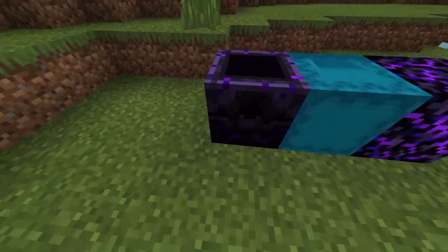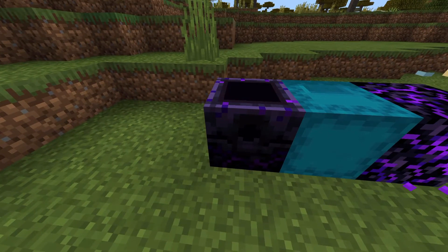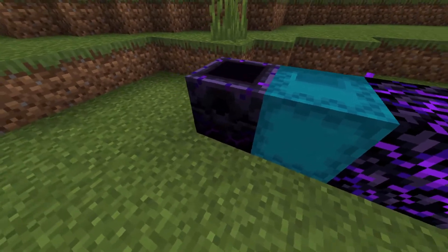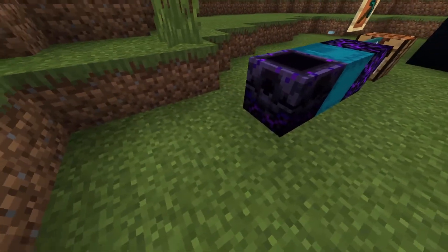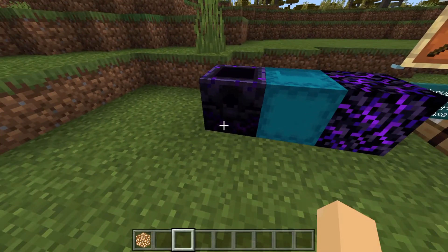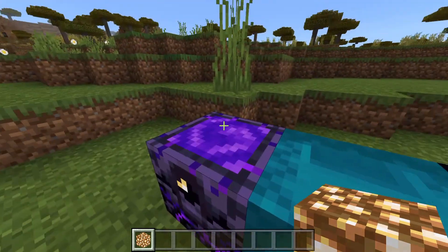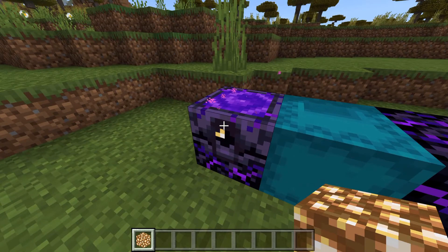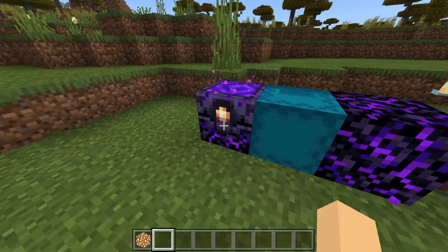Over here, this is one of the more interesting blocks that was added in the update — the respawn anchor. What makes this block so interesting is that right now you can see it has a black square on the top and these really cool sides. If we take glowstone and add it, it starts to get the texture of the nether portal on it, and it also increases in light value for every single glowstone that we add to it.